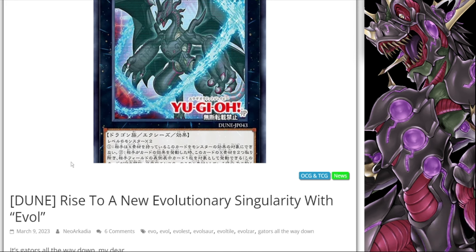Hey, what's going on guys, Kitsune TCG here back with another video. Today we've got another announcement for some support for a legacy archetype. This is again in Dune, which is going to be the OCG's next core set coming out in April. We got support for another fire archetype in this set and that is going to be for the Evolite archetype.